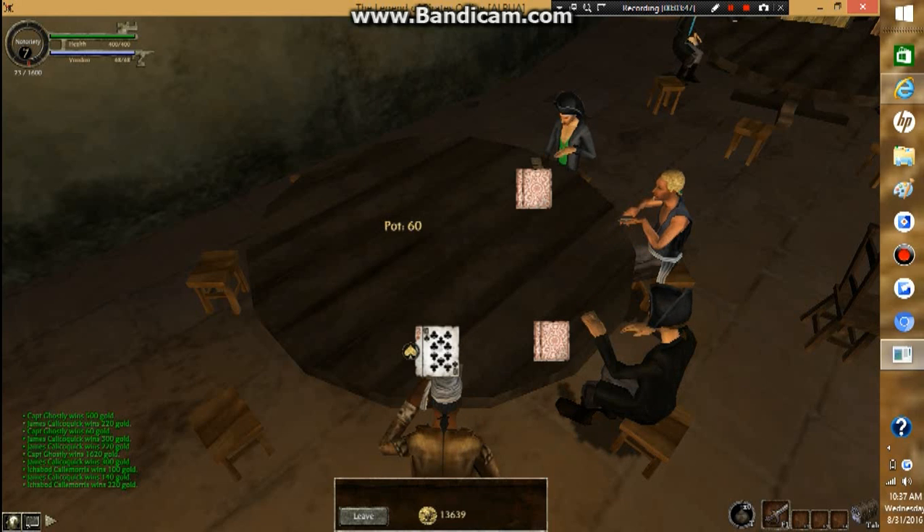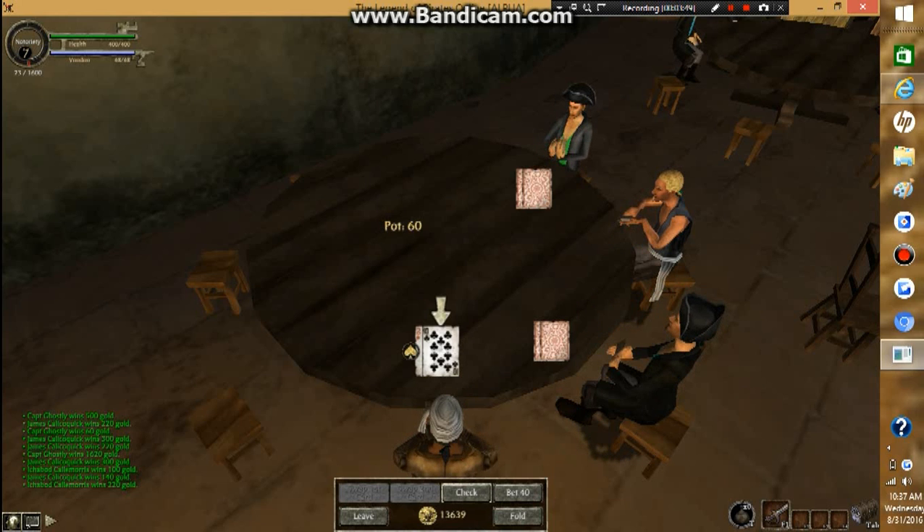If you have a pair of jacks, that's something. But pairs aren't the top play cards on here. The top play cards on here is a full house. If you get a full house or something like that, then you should bet on it.